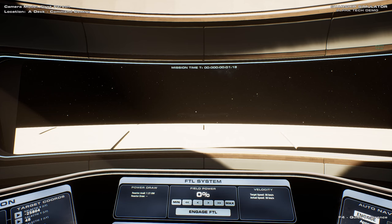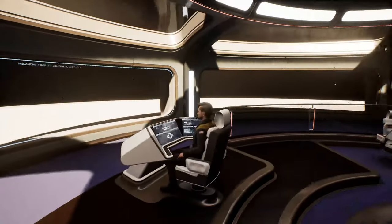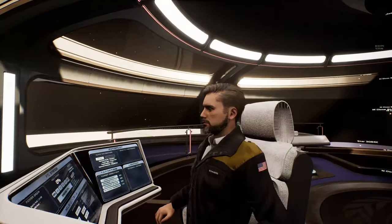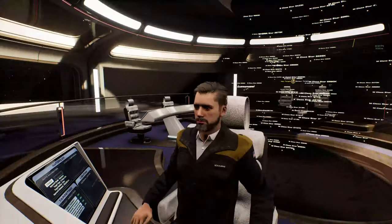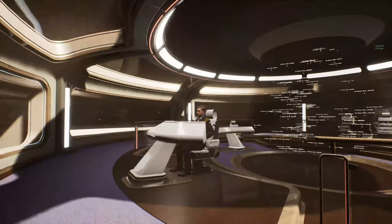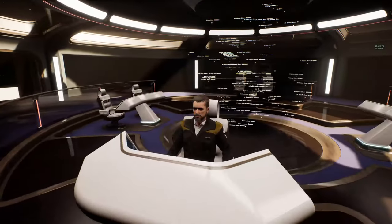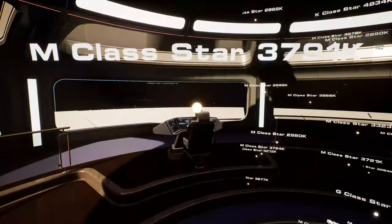I figured with it being Next Fest, the game planning to at least release a demo even though they're not participating, and having this start of the cold start setup, now would be a good time to do a new video and show off some of the character customization stuff — I don't think I showed that off — and then show off all the changes to the ship. The character customization is going to be a little trickier to show off because it's kind of bugged right now. So let's go ahead and take a look at the exterior of the ship.